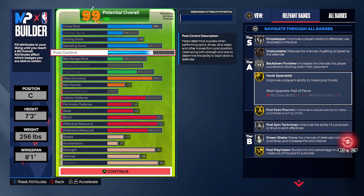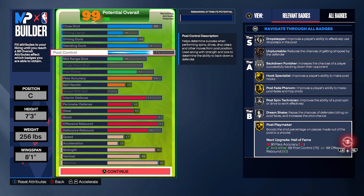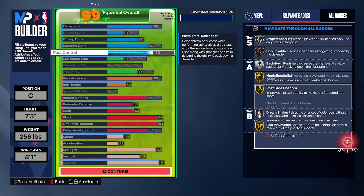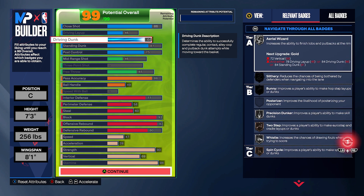I will say, on the standing dunk, I got it at an 81. That gets you the silver rise up, and the 80 standing dunk is going to give you the pro contact dunks for the big men. You cannot get the elites at 90 standing dunk because of the vertical on this build — that is why I don't have it to 90. You still could, but I wanted to put those attributes elsewhere.